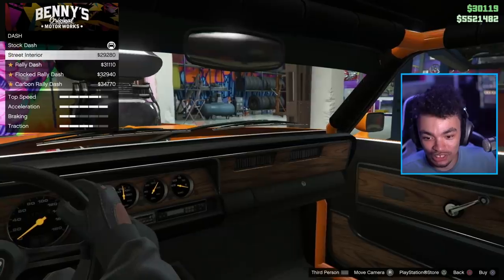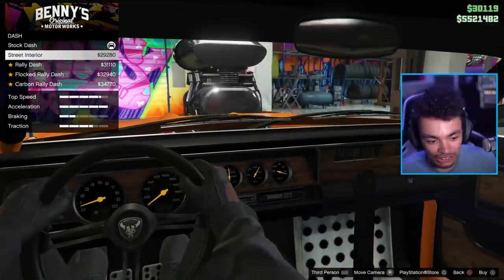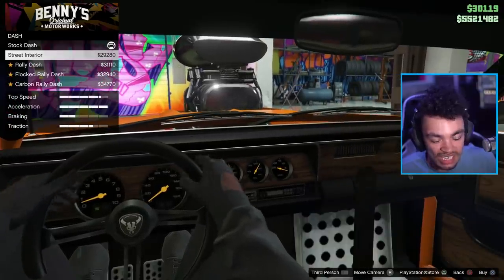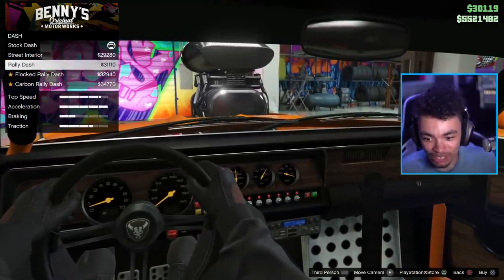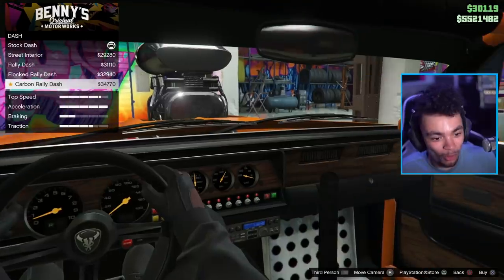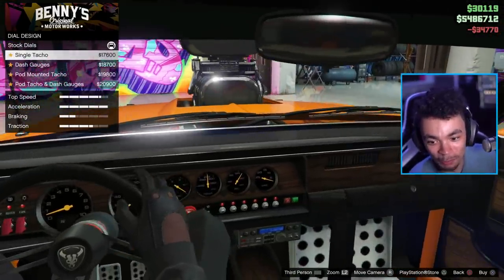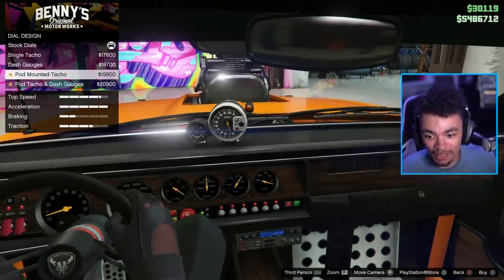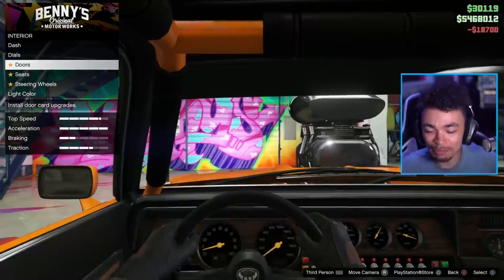So we've got dash customization as well. We can actually put the street interior in here, which gives us pedals — apparently we don't need pedals initially. Then we can put the rally dash — that's pretty cool. And all the way at the other end we've got a bit of carbon. I'm actually quite digging that. So we could do quite a lot of interior stuff on this Benny's car, on all the Benny's cars.